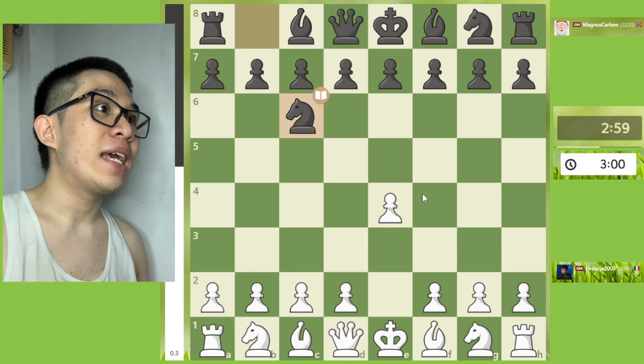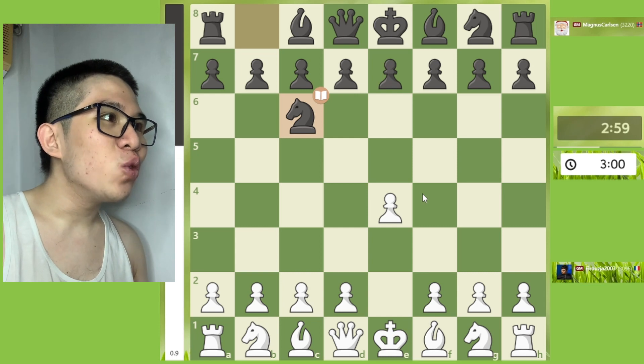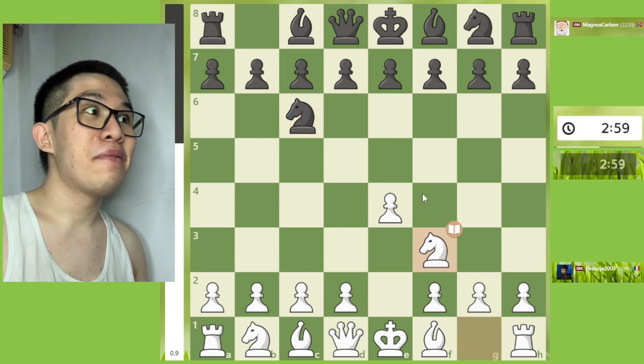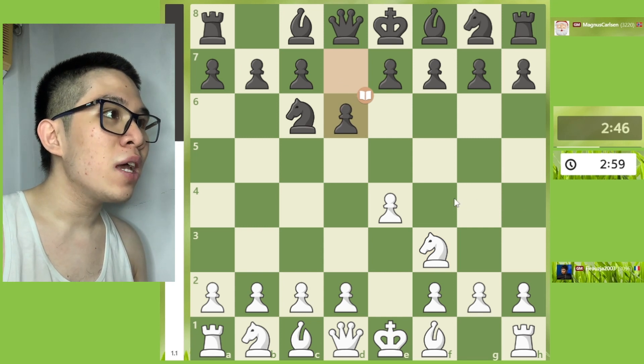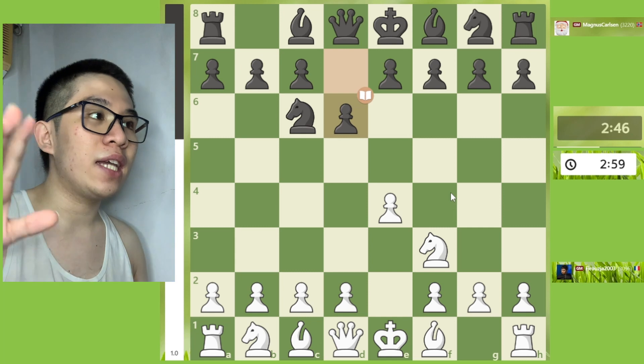E4, Nc6 — this is the Nimzowich Defense. Nf3, and then D6 — this is the Nimzowich Defense Declined Variation.